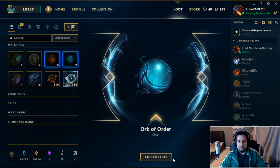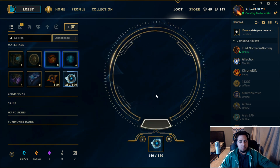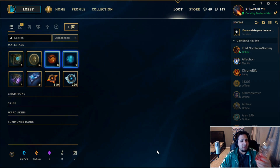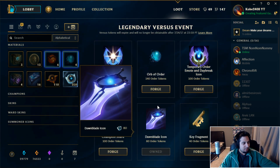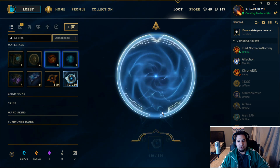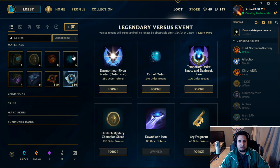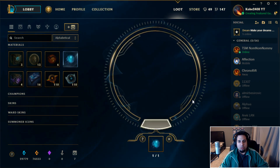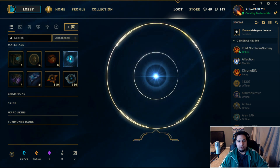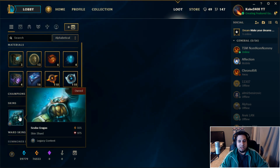Opening the orbs now. First one gives a legacy skin shard - Scuba Corgi is garbage. Also got 20 order tokens - nice. You need 140 to convert into another orb. Next one - Goddess Karma, I love that skin! Now I can make another orb right away. The pass costs 1475 RP, maybe around five to ten dollars - that's pretty good value considering the legacy skins.